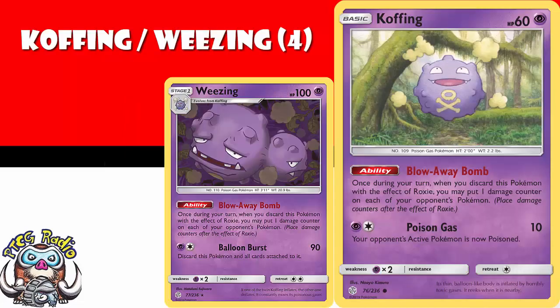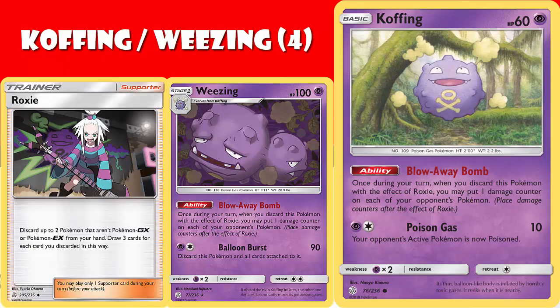Koffing and Weezing both have the same ability. If they are discarded using Roxie, you put one damage counter on each of your opponent's Pokemon. I think Roxie is going to see a fair amount of play, and if you're playing Roxie, you've got to consider these. I think everyone should have a playset of each.